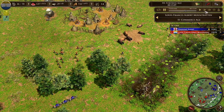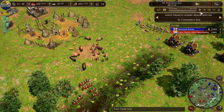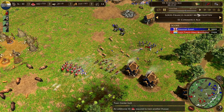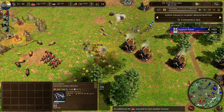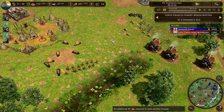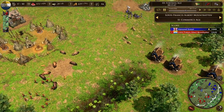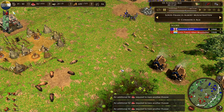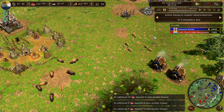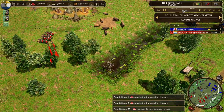It doesn't look too good, but Dutch is also busy microing elsewhere. Now ruyters are coming and the hussars are probably going to die — but those two hussars killed at least four to six villagers so they were pretty effective. Dutch is fighting on three fronts, and if you're busy microing on three fronts you tend to make mistakes, which is what we're seeing right now.